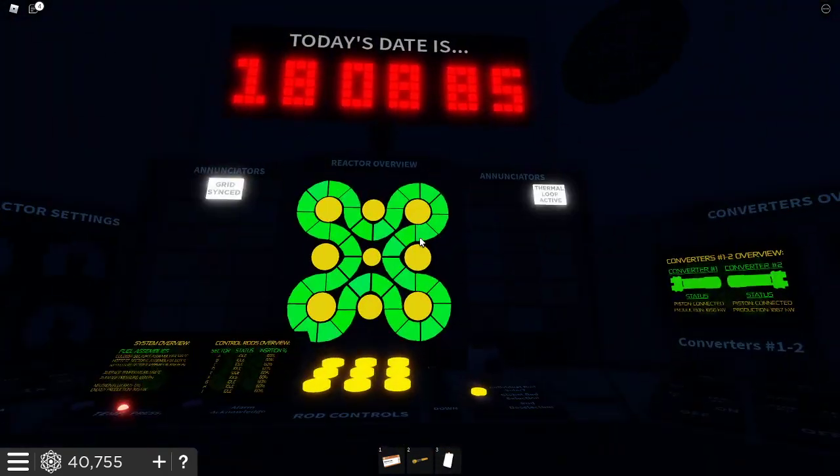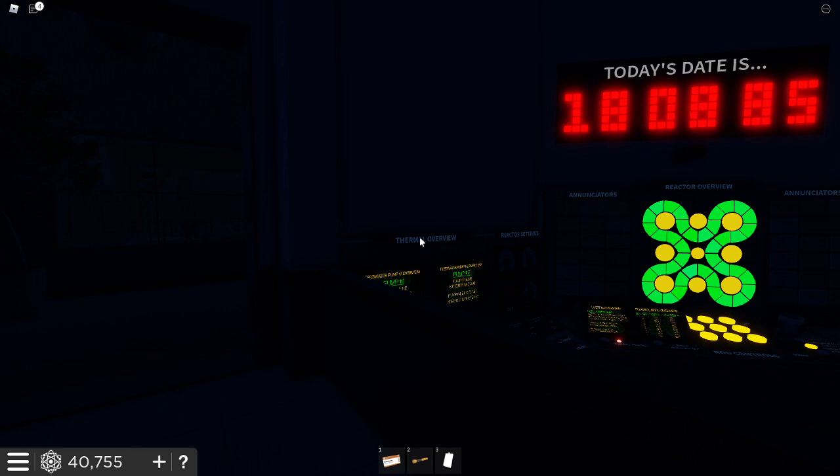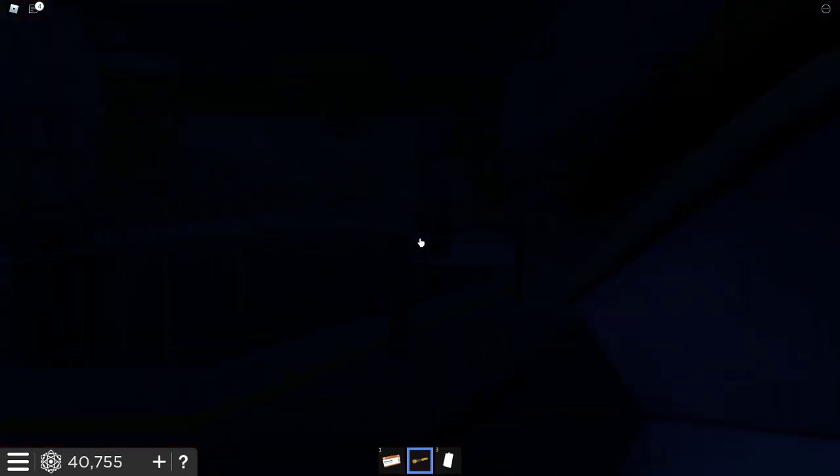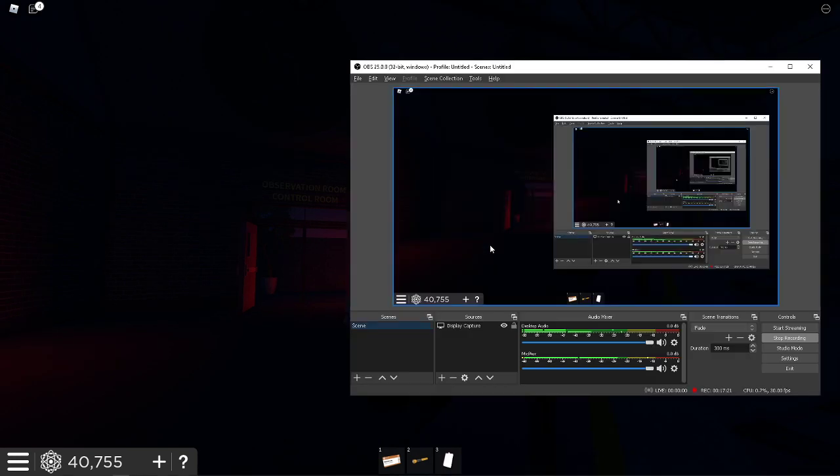I'm just going to take a screenshot of this - pretty proud. That is basically how to operate the Foxtrot 9 Testbed Fission Reactor in QSERV. Thank you all for watching, bye.